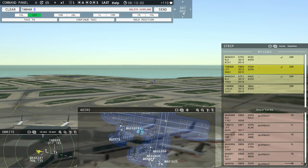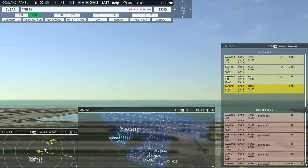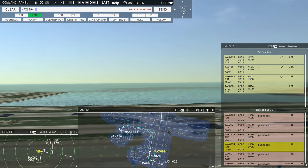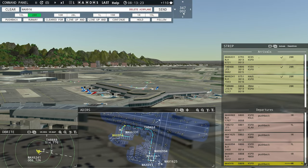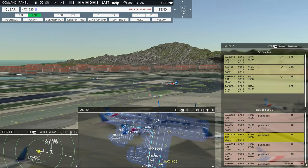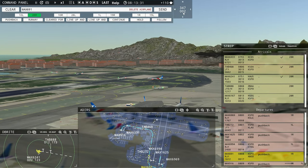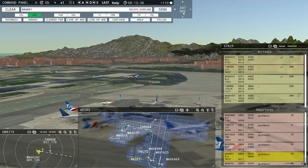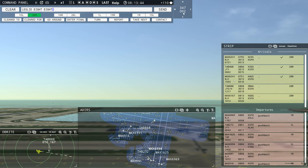Leslie 758, contact departure. Roger, good morning. Magic 6241, runway 28 right, cleared to land. Runway 28 right, cleared to land, Magic 6241. Kind of reversed my sequence there — sorry about that. Magic 6994, runway 1 left, line up and wait. It's going to be all about how fast that aircraft clears the intersections. We've got a two-mile final, 50 knots of compression right here — a heavy running down an RJ. You've got to get your slow planes out of the way of the big ones.